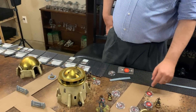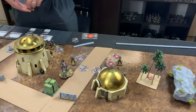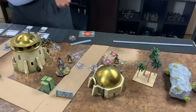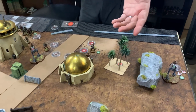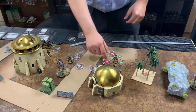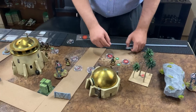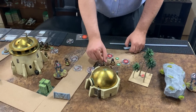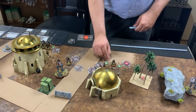Michael draws the commander token and activates Leia, who steps forward to pass dodge tokens to nearby units. Using teamwork she passes dodges to Han and Luke, with Luke passing one on to Chewie, distributing coverage broadly before taking another dodge herself.